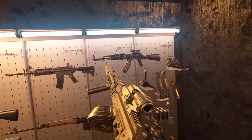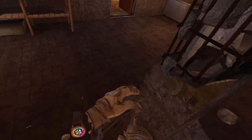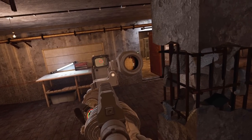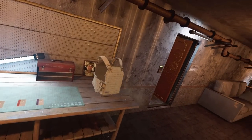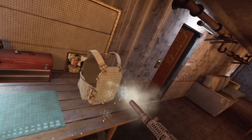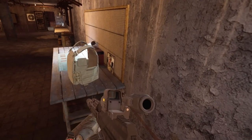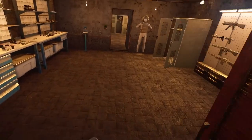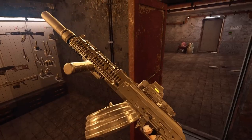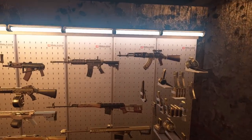Next up, AK Alpha — also chambered in 7.62x39. I don't expect this to be any different than the AKM. Nothing, nada. This is arguably the best rifle in the game — it's the most expensive one you can buy — and level two armor can stop it.